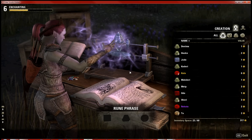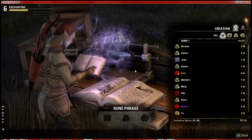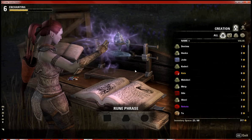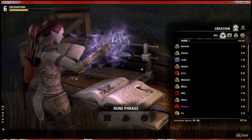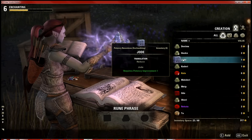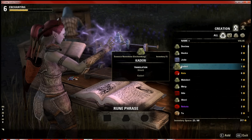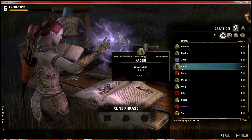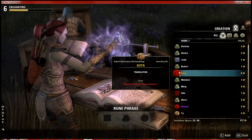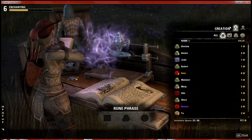In Elder Scrolls Online you are required to find runestones, which come in tiny little stone boxes that you can extract the rune from. There are three different types: a purplish-blue square which is your potency runestone, a yellowish-green triangle with cut corners which is the essence runestone, and circular aspect runestones which determine the strength of enchants — from common and uncommon all the way up to epic.